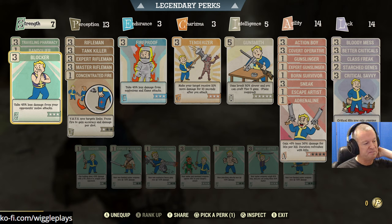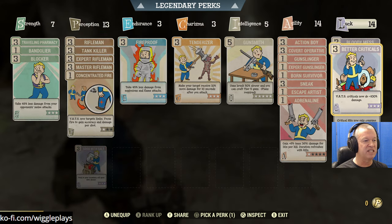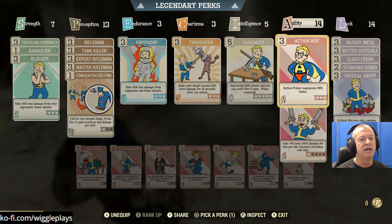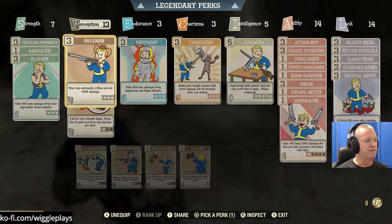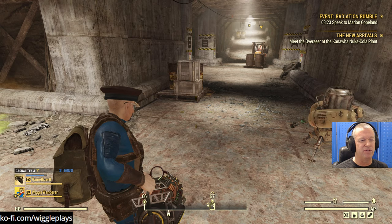I'm on the rifle loadout at the moment. Strength is at 15 and the legendary Strength will make it 18, which is good - extra melee damage. I moved the points into Perception for this loadout. The loadout is actually kind of set - I've got all the perks for a gunslinger or rifleman that I would want. I put a cryo freezer in my camp so I do have some melee foods.